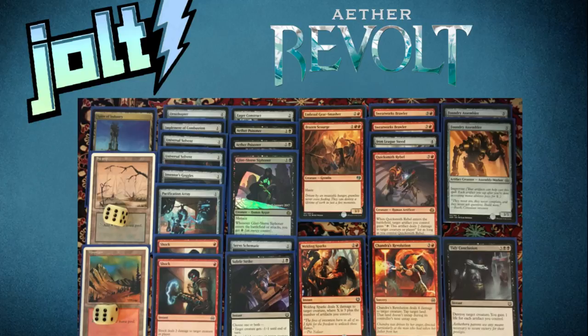Let's start with the mana base. In this picture I have a six-sided die on there, but I actually ran seven and seven instead of six and six. So seven swamps, seven mountains. I also ran the Spire of Industry, just because I was looking to get a lot of early mana rocks out. Our curve topped out at four, so for running aggro with improvise, I felt that 15 lands was an okay number — I probably could have gone 16, but opted for 15. The Spire of Industry helped with mana fixing, but we're running two colors so it didn't really matter.